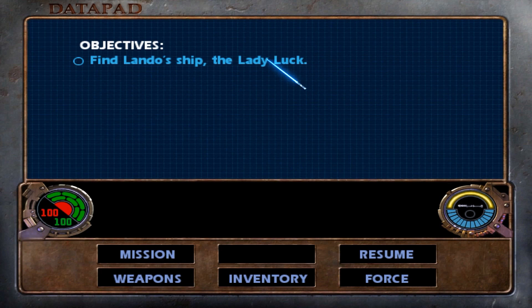We need to find Lando's ship, the Lady Luck. And I just have to say, that is so perfectly Lando Calrissian right there — that would be the name of his ship. That just screams Lando to me.